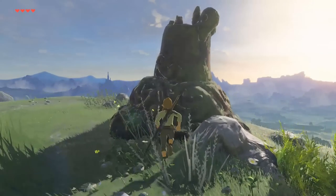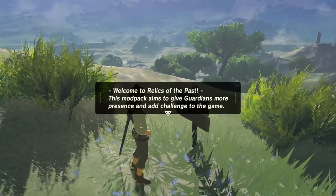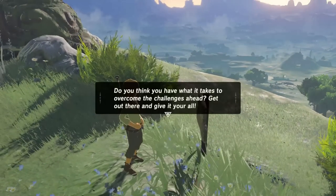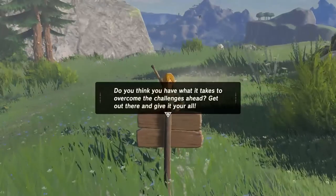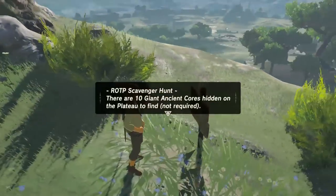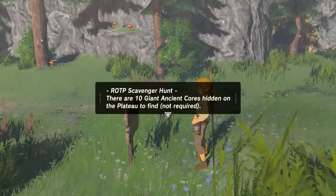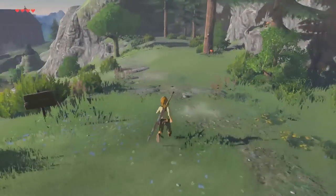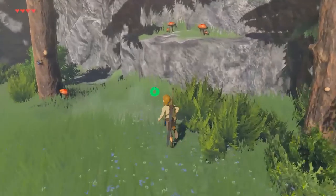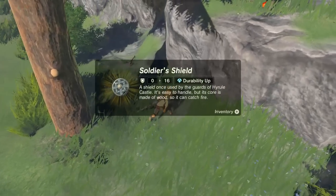So there's a Guardian there. There's a sign. Welcome to Relics of the Past. This mod pack aims to give Guardians more presence and add challenge to the game. Do you think you have what it takes to overcome the challenges ahead? No. Get out there and give it your all! Relics of the Past scavenger hunt - there are ten giant ancient cores hidden on the Great Plateau to find. Oh, there's a challenge. I could go for that. Let's give that a shot. Do we have a Soldier's Broad Sword already and we just exited the cave? This is ridiculous.